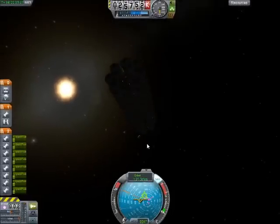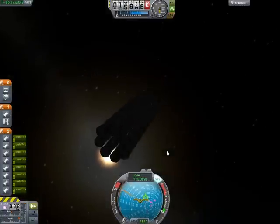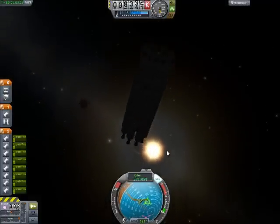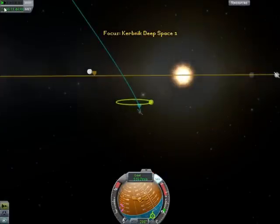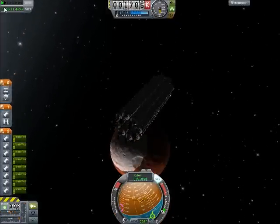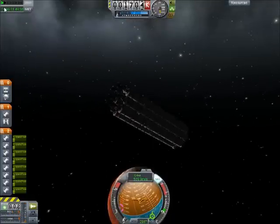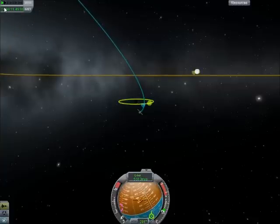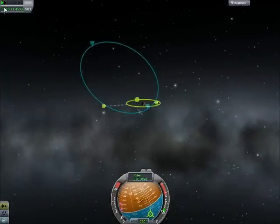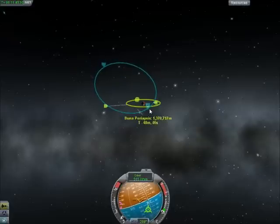There's Duna right there, getting closer and closer. This is our first satellite we've sent here, so the Kerbals don't know anything about the planet other than that it's there, basically. We're close to our periapsis now. We can see it is a red planet with what look to be polar ice caps. That burn did it — that has brought us into an orbit, which is coming down very nicely.